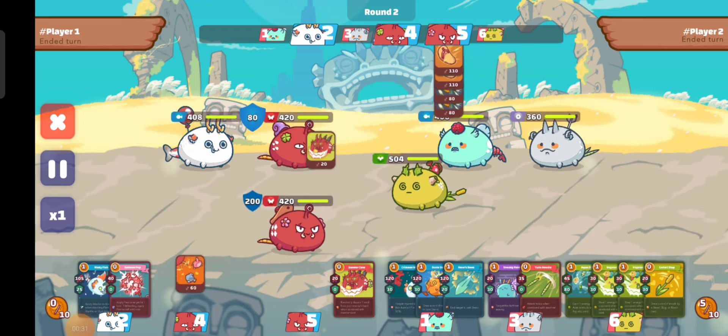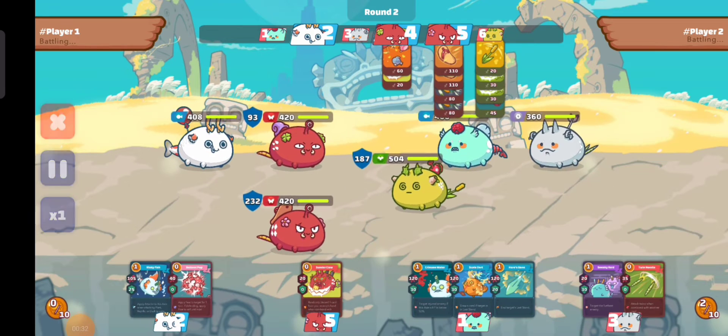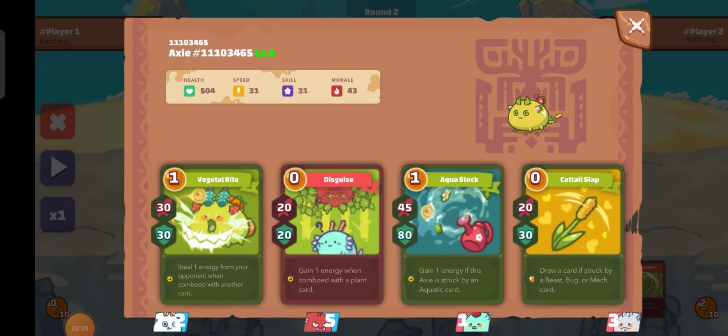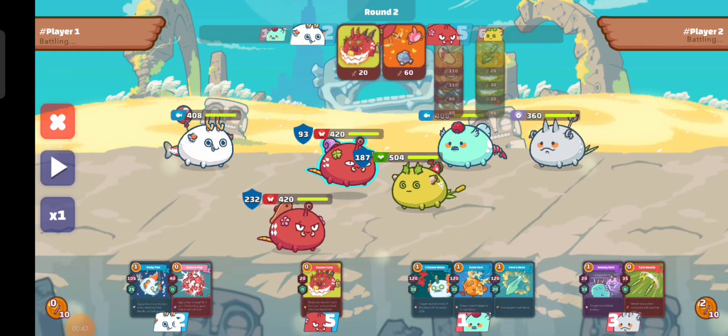For round two we decided to attack and the enemy also attacks, but as you can see the enemy uses the cattail slap. Because of that we're not going to discard any card, and the enemy will gain many cards.